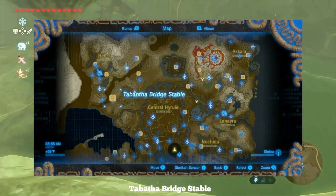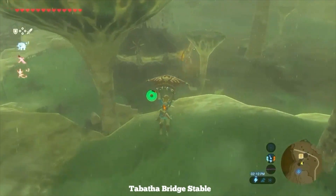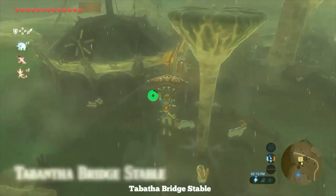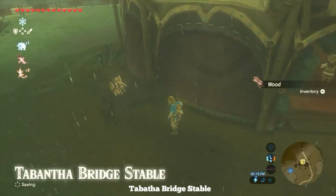For the Tabantha Bridge Stable, just follow the road from Tabantha Tower and you'll see it. Careful though, lightning happens there frequently, so you might want to put on any protective gear you have, or just try and avoid it as best you can.